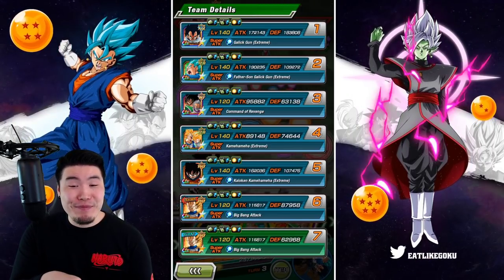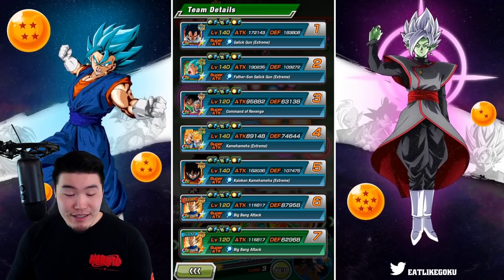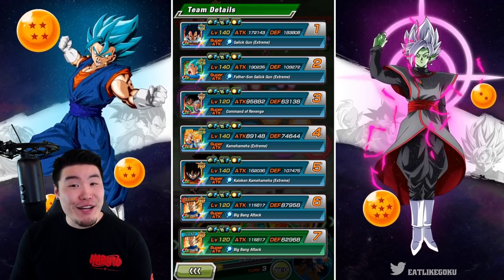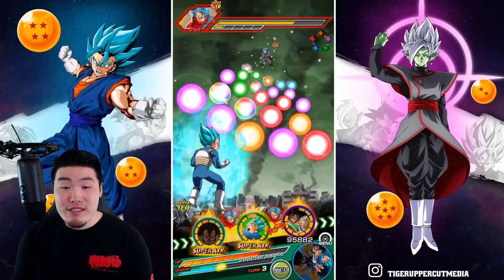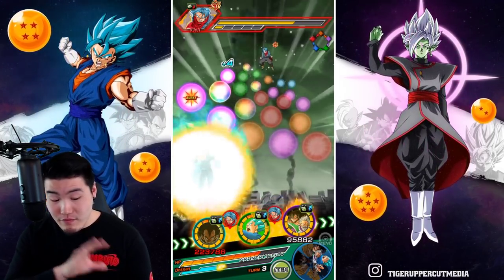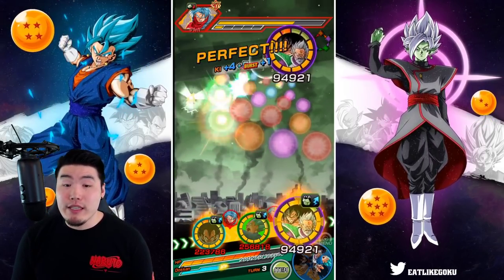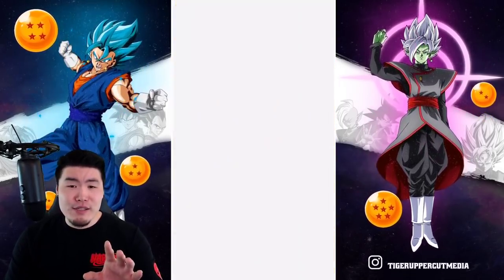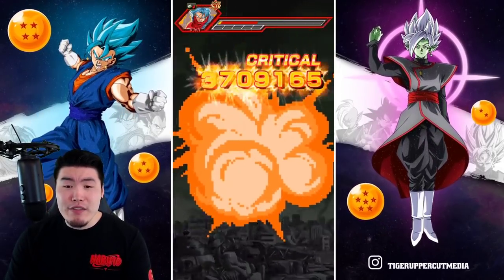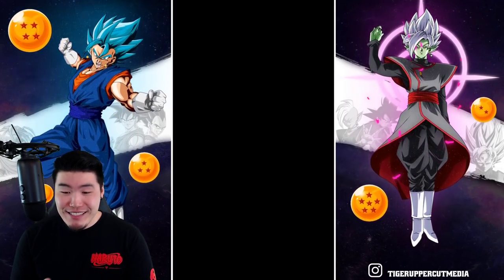With the added support from the Paragus as well as one Super, Vegeta's defense is up to 183,000. That's a huge increase after just one turn, so he's going to be very tanky right now. I don't think it matters though, because we should be able to kill Trunks. Attack up to 2.78 million — there's a crit — 3.7. And Trunks is dead.